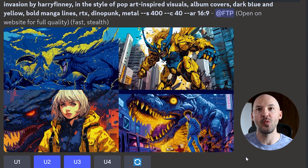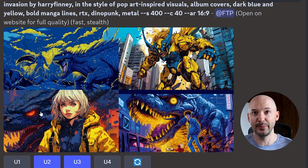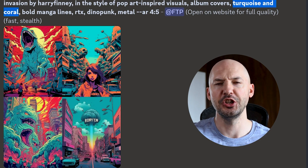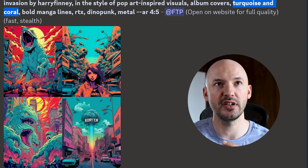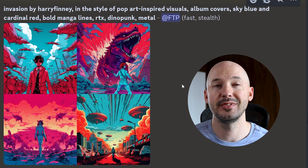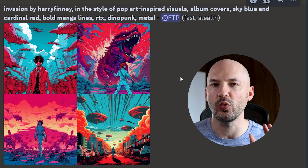Look at it in a wide landscape — holy cow. Number two is so random, but I love that silhouette, this outline of this character. Number three, the girl with the Godzilla behind her. And then number four, the glowing eyes and the glowing teeth — powerful, powerful stuff. For the record, I highly recommend changing up the colors. Turquoise and coral — beautiful palette. Red and green — not bad. Sky blue and cardinal red. Don't be afraid to get really specific.